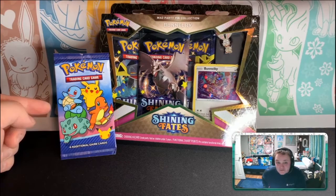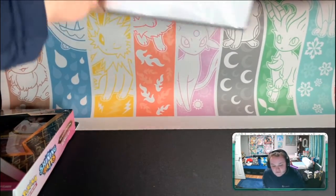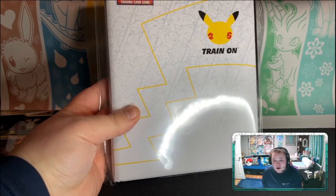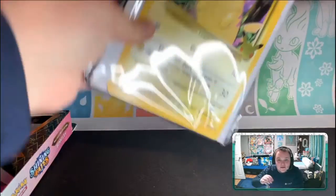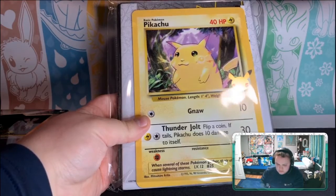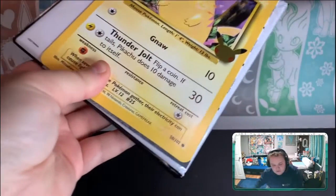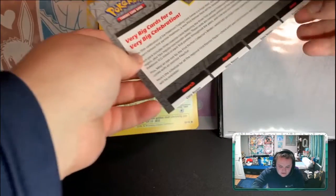We got a McDonald's pack like last time, which is nice. But we also got the 25th anniversary binder. Each month for this year they're gonna be having a new partner pack thing that you can put your oversized cards in, including this Pikachu 20th anniversary reprint — actually it's base set, not jungle.